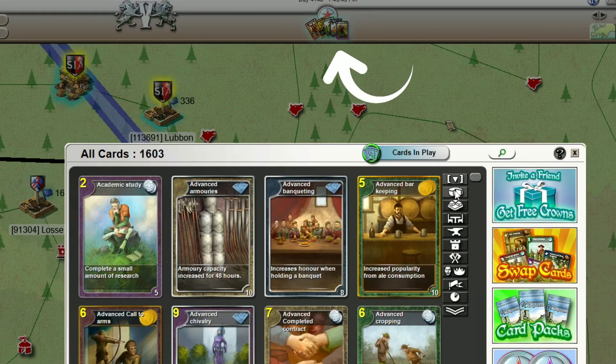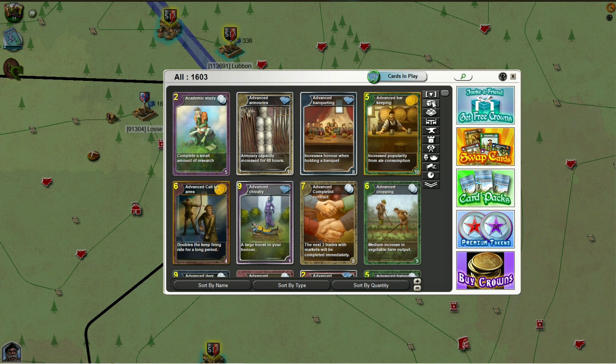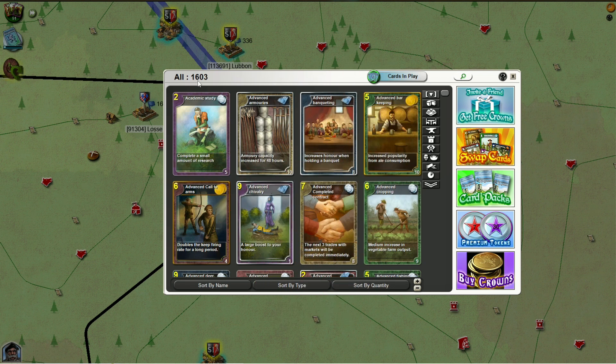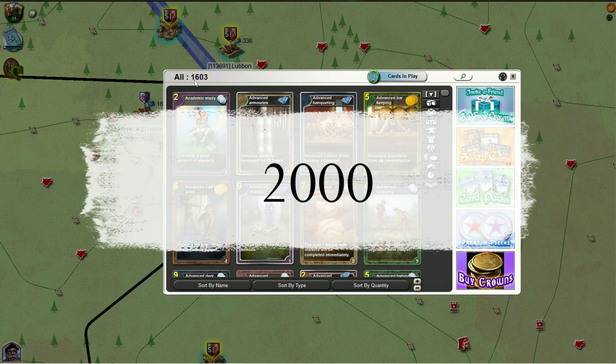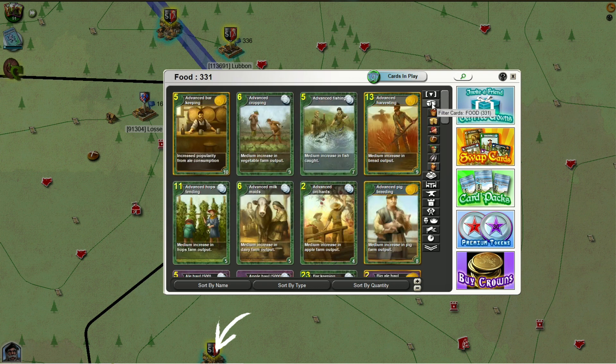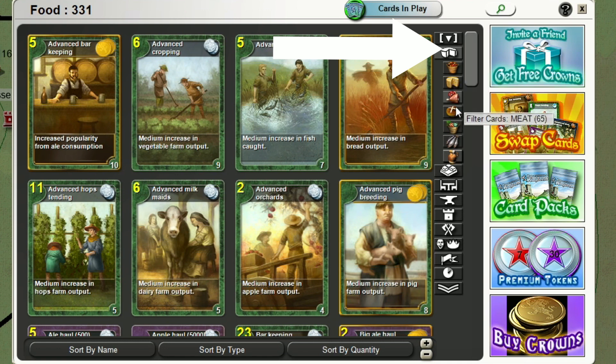Now we go to the topic. When you open the cards it shows you all the cards you have. There is something very important to keep in mind: we have 1,603 cards, but if you open card packs and collect up to 2,000 cards, it will not go beyond that — the cap for cards is 2,000. So you always have to keep your card count in mind and don't open packs beyond 2,000. I experienced this maybe six or seven years ago; they may have patched it — please write it in the comments.